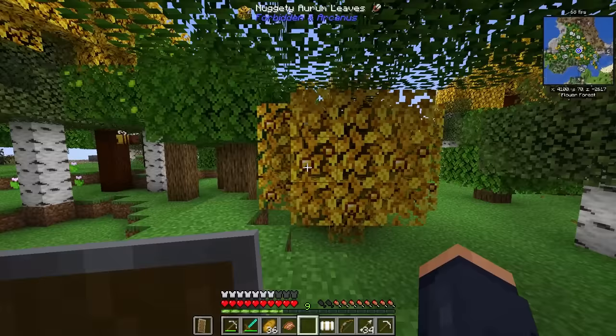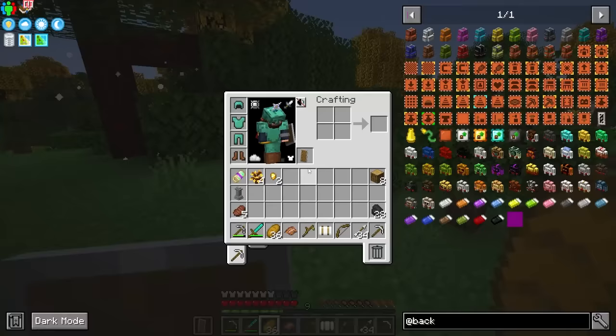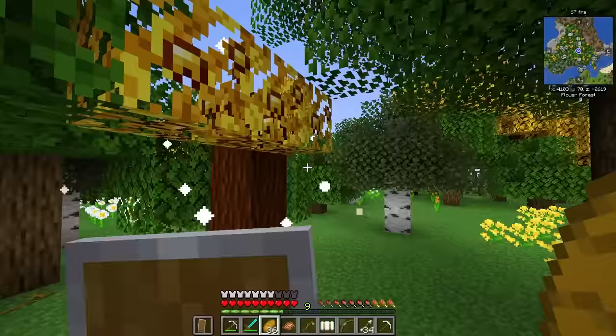If we go ahead and harvest this, it has a chance of dropping gold nuggets. This is a tree that literally will give you gold nuggets. Let's not forget the logs on these trees are also quite beautiful.